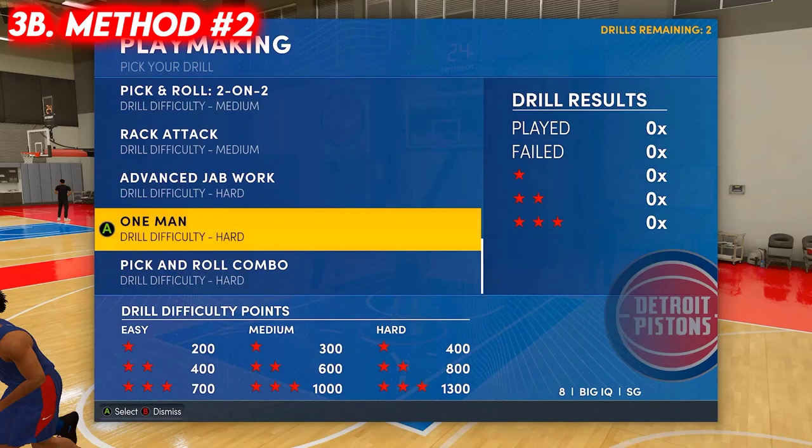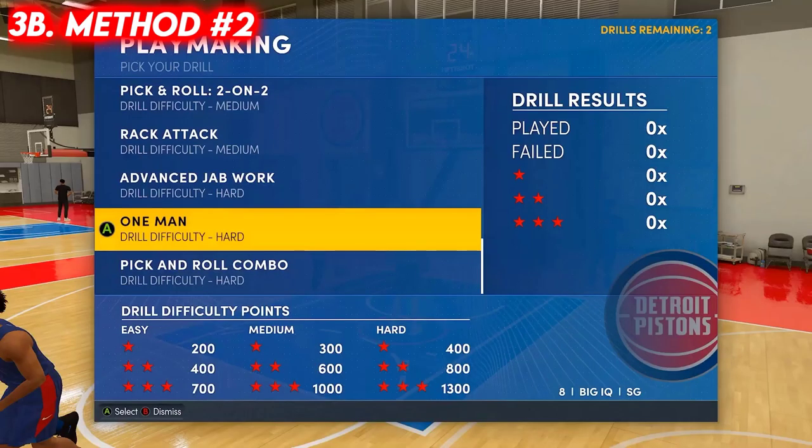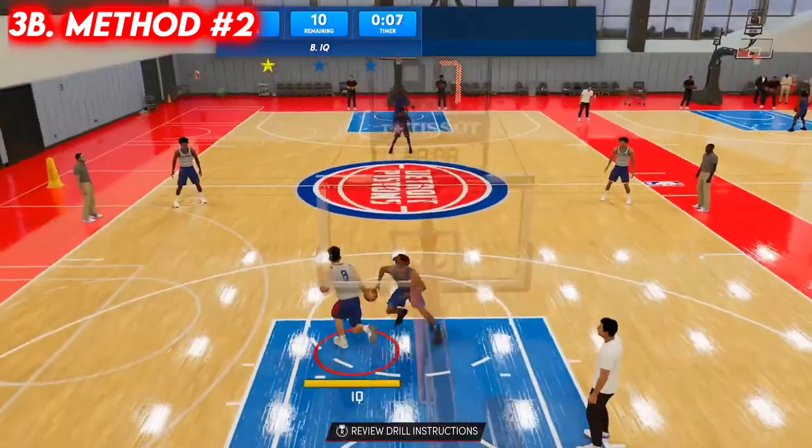Here's a bonus tip: after every game, go into your team practice, load up, and hit circle or B once you're in there to get your drills. Do the one-man drill — you get 1,300 badge points every time you complete it with three stars. It's very easy. 1,300 times four is 5,200, so that's 5,200 extra badge points per game.